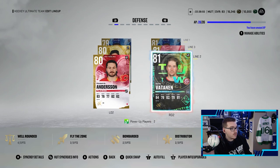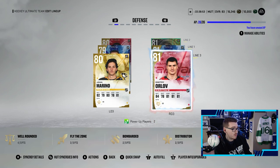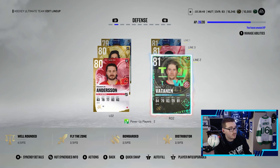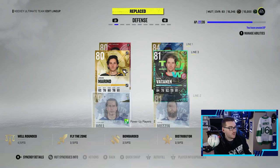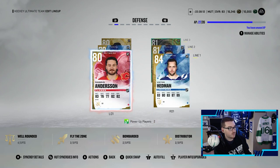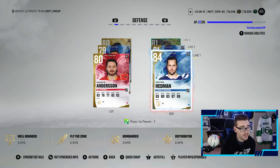Victor Hedman's gonna get rid of Dmitri Orlov essentially — we just got him but that's what's gonna happen. We're gonna keep Muzzin and Hall together on that second pairing, and Rasmus Henderson is gonna be playing with Victor Hedman. I like it.